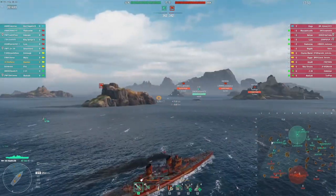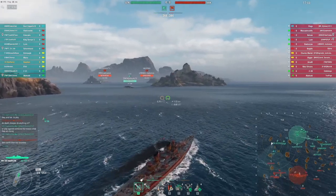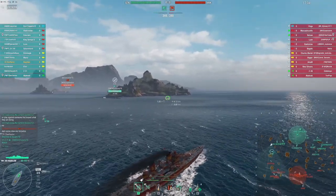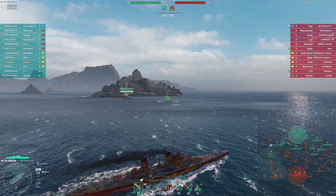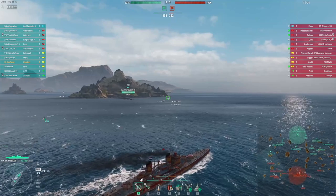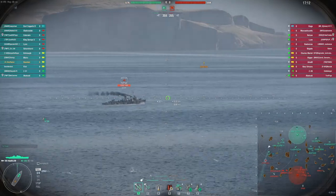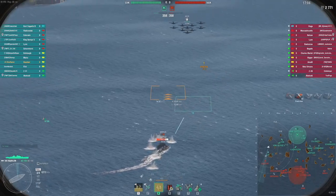So here we are, spawning into the north side of Land of Fire on Standard Battle. I'm immediately excited to see the opposing Kaga, because if you're a fan of the channel you know there are few things I enjoy as much as turning large quantities of opposing aircraft into aluminum confetti. For the majority of this game the enemy carrier is not going to bother with this side, but that will change entertainingly. For the moment I initially push up, intending to back up the Z-31, purposely trying to play a few kilometers behind him, using his detection bubble to find an opposing destroyer.